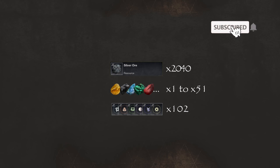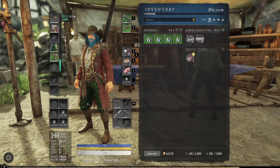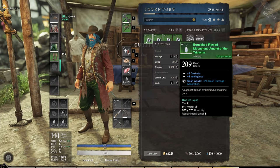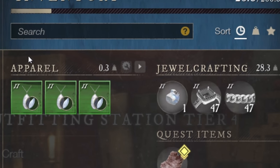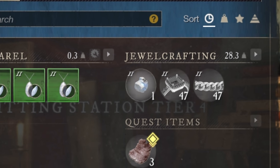You may be wondering: why just one gem if we need 51 amulets? And that is where Jewel Crafting is interesting. When you salvage one of these amulets you craft, the resource you will get back is the same flawed gem you just used, but uncut. So you just need to cut the gem again, and you can reuse it to make another amulet.